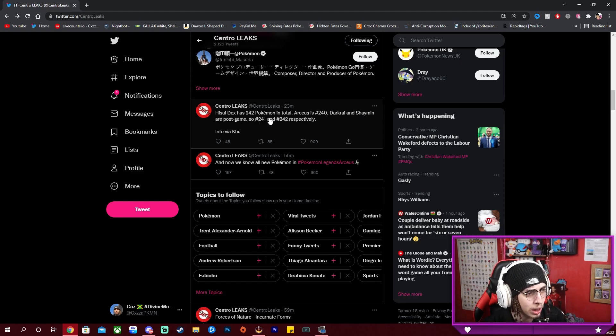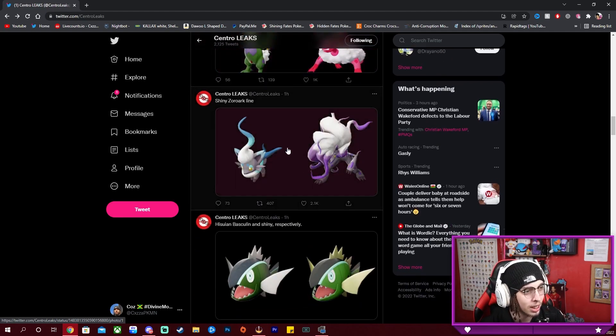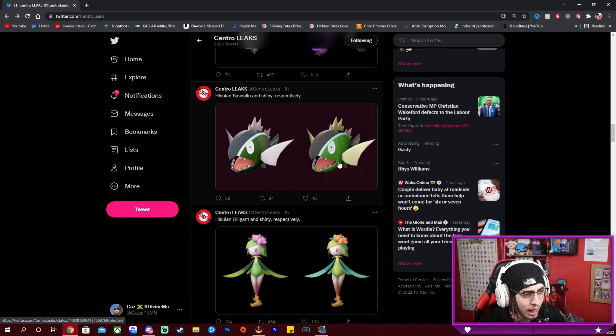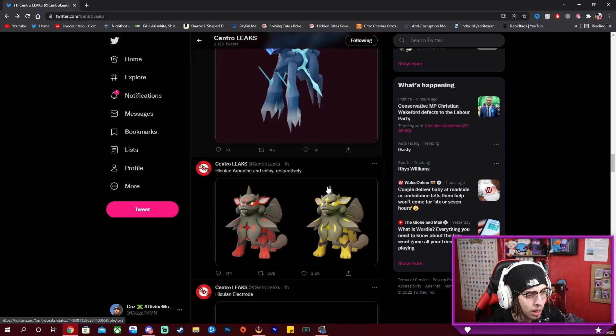Are there any more Pokémon leaks? The Hisui Dex has 242 Pokémon and Arceus is 240. Dark Rai and Shaymin are post-game, so 241 and 242 — fair enough. The Forces of Nature are here.